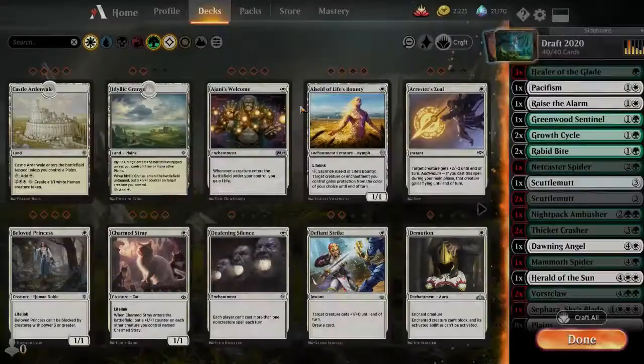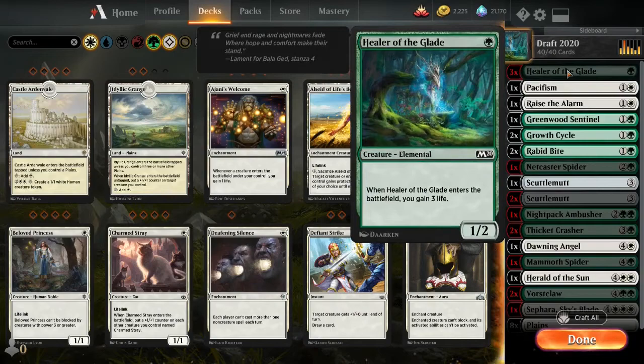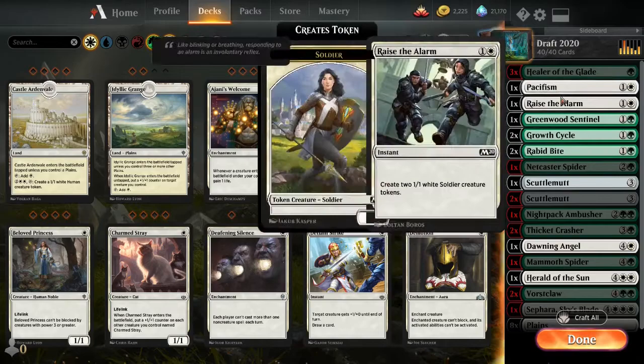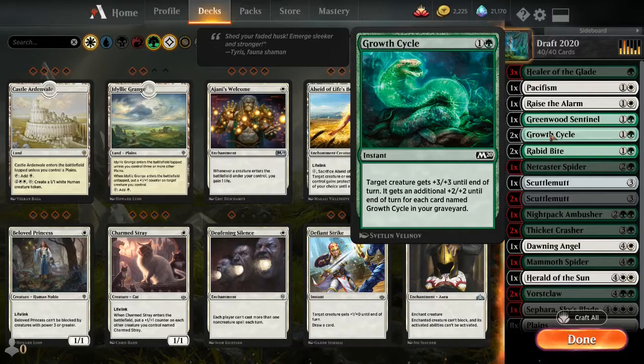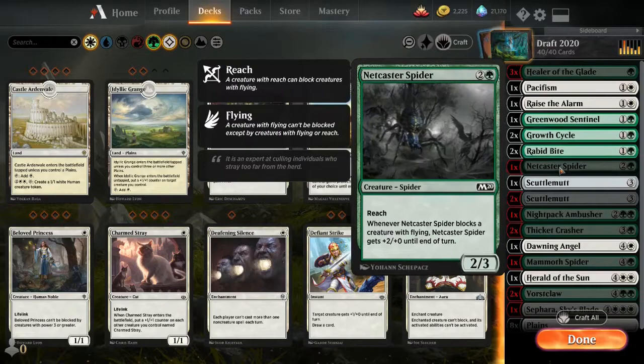I obviously didn't draft this deck so I don't have all the details, but here's what he's got. Healing of the Glade — not a super strong card but it got really annoying in the format because he always seemed to get it. Pacifism — beautiful, great removal in the format we were playing. Raise the Alarm — not a bad card. The Greenwood Sentinel — I was surprised he only got one because I'm fairly confident he played it in every single game. Growth Cycle gets immensely better in multiples. Rabid Bite — super annoying removal.